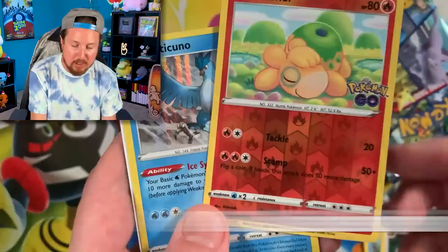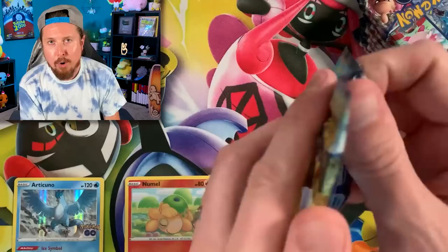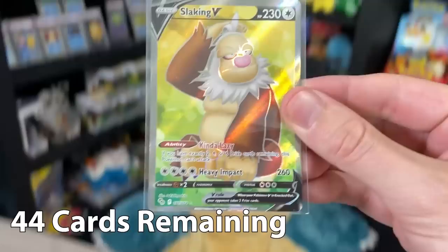Wait a minute — is that a Ditto? That IS a Ditto! That was the last Ditto that we needed. So that is officially going into the Pokemon card binder. That's the code card — Breaking Family, 45 cards left! We are already starting off really really strong by getting one card that we need for the binder.